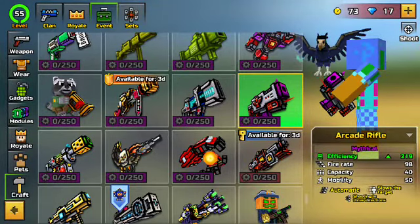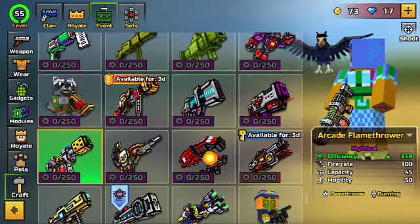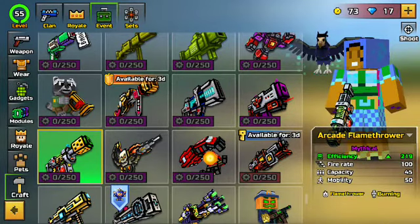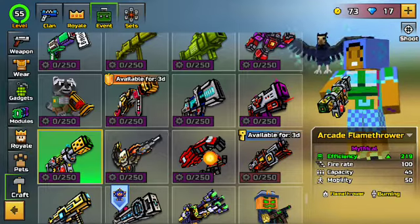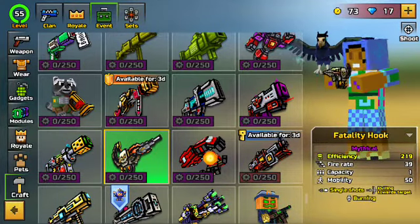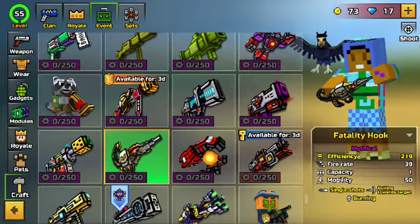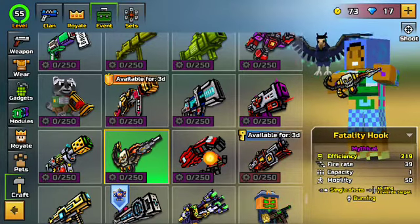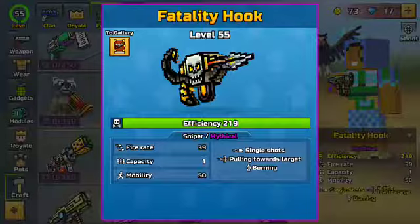We have the Arcade Flamethrower — efficiency 219, fire rate 100, capacity 100, mobility 50. And the Fatality Hook — fire rate 39, capacity 1, mobility 50. It pulls you towards the target with single shots and burning.